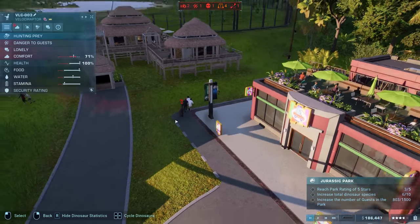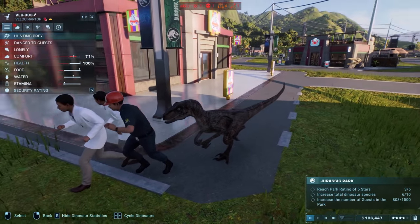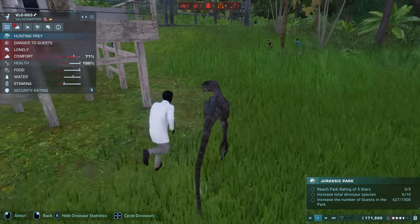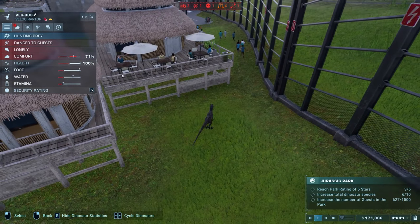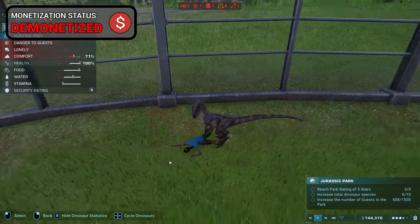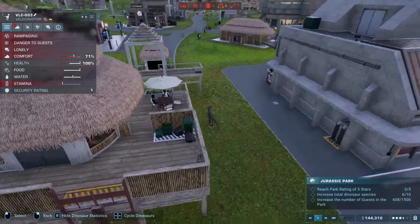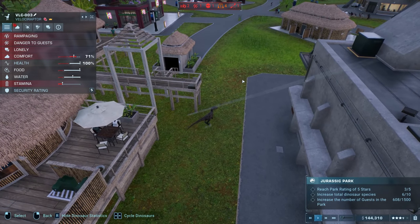Zoom in on them — look at this! He's about to bite that person! Oh my gosh he's chasing everyone around. The people in the hotel are just like 'yeah, this is normal.' At least it doesn't get super violent. He's rampaging at the top here — I might just get rid of him.